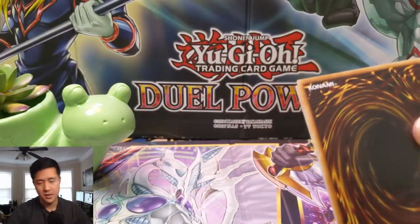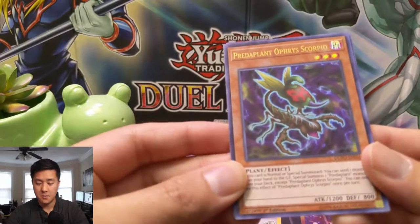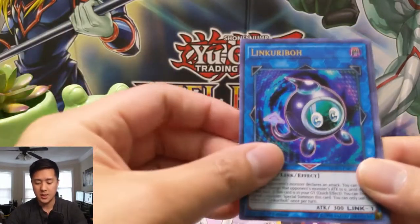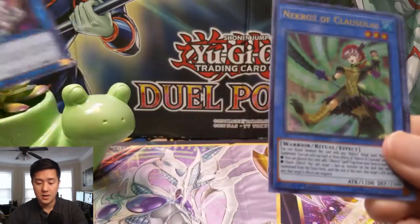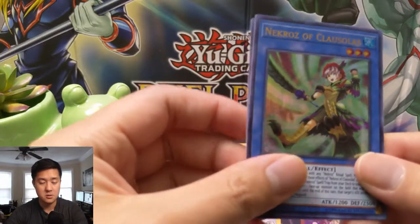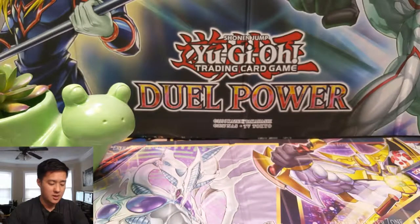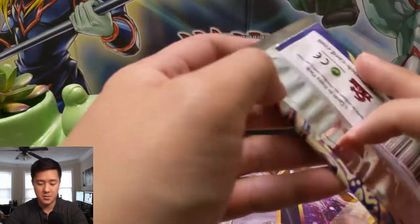Calling it — Ghost Bell and Haunted Mansion incoming! We got a Predator Plant Scorpio Link, Karibo, Security Dragon, not bad, Necroz, and then an Effect Monster — Ghost Bell, Ghost Bell Haunted Mansion, boom! Toon Dark Magician Girl — that was wrong. Pack number three, come on Dark Magician, bring me some luck.